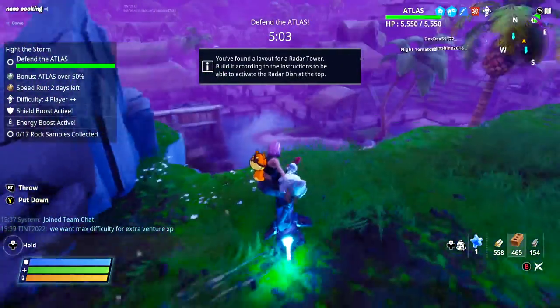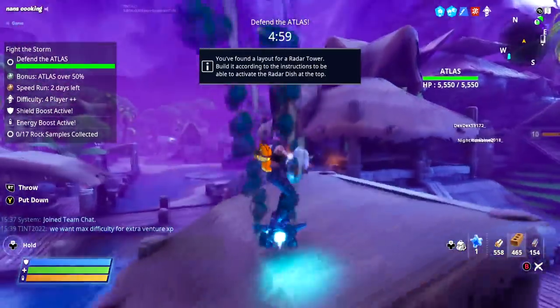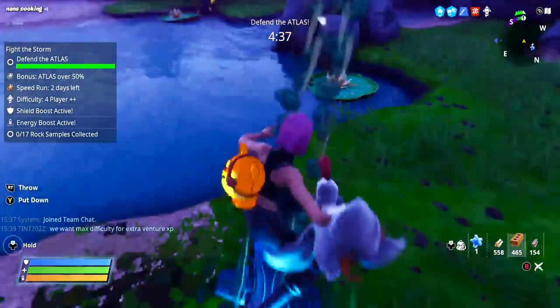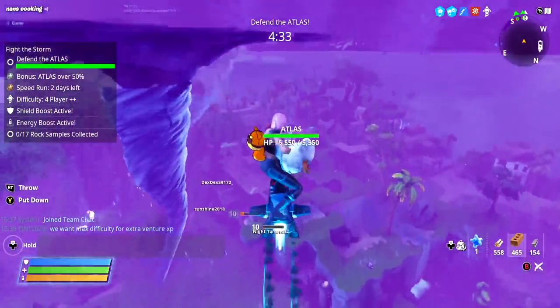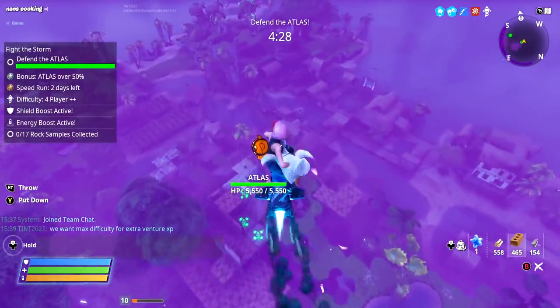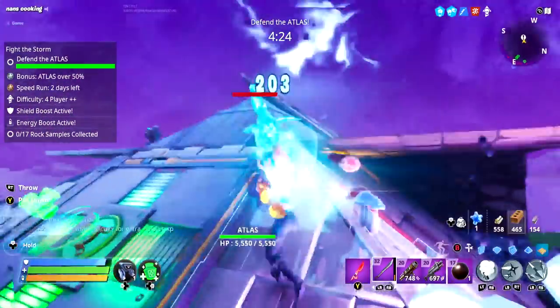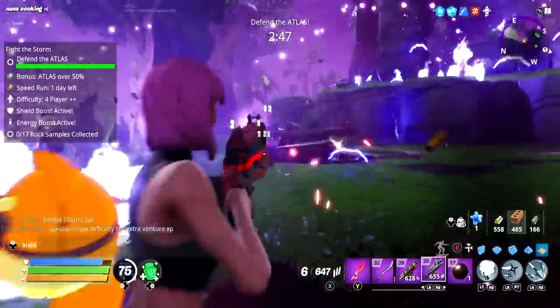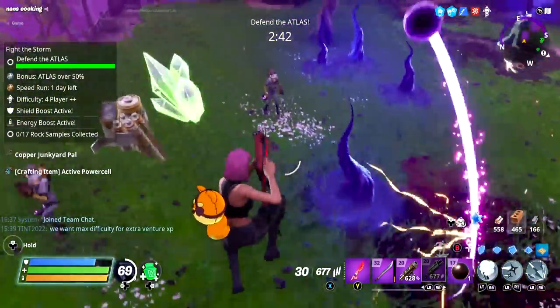Skrrr! Oh ho ho ho! Lily pad! Oh lily pad! Skrrr! Oh ho ho ho! Oh my goodness, look at that! Look at this! That's how you traverse the map, ladies and gentlemen! Ranger away! Ranger away! Level 130 Ranger Weapon Review. I don't know if I've used the Ranger before.